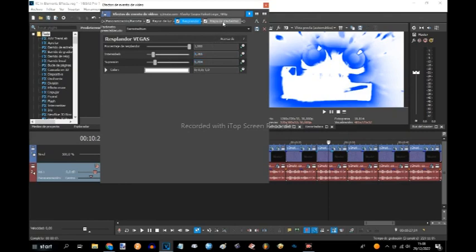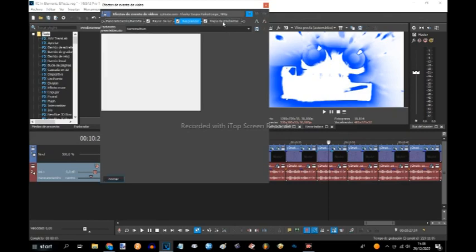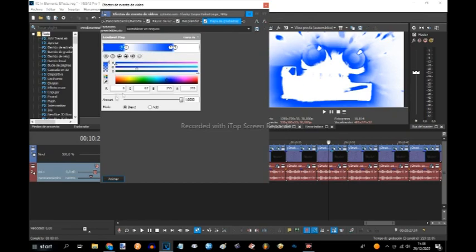Now let's go to the gradient map. Spots zero and two are not the same color — they're just slightly different. Spot zero is this one: 67 of green and 255. But spot two is 62 of green. Spots one and three are white.